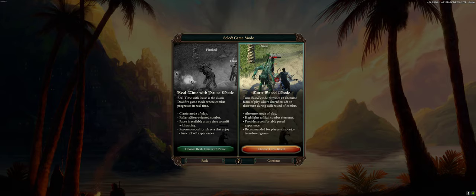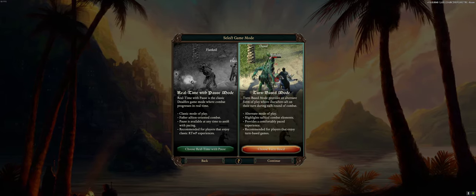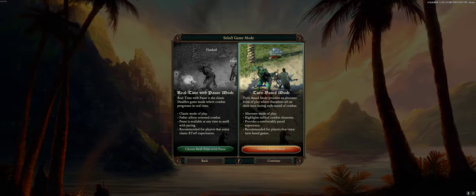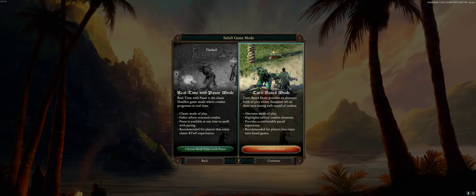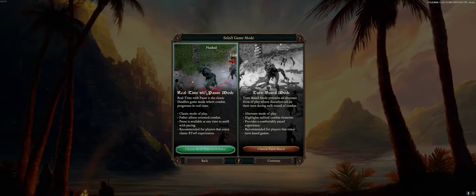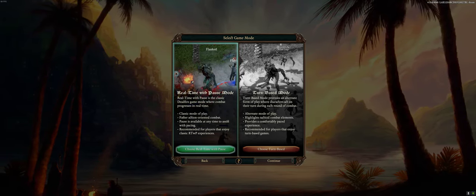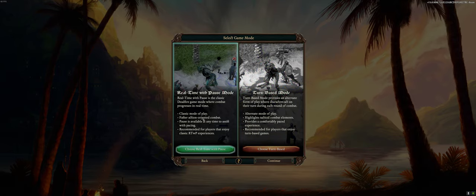Tank mechanics are also kind of broken in turn-based mode. If you have your full party in stealth and just unstealth your tank, every mob will go to your tank and stay there — even without engagement. In real-time with pause, if you do heavy damage with backliners, enemies will actually try to go after them. So it's up to you what mode to play, but if you have no specific preference, I recommend real-time with pause — and that's what we're going to play in this guide.